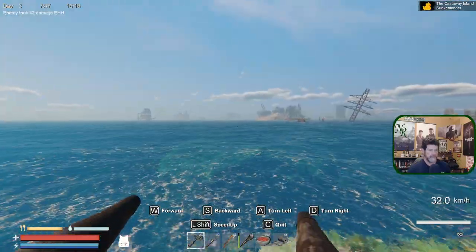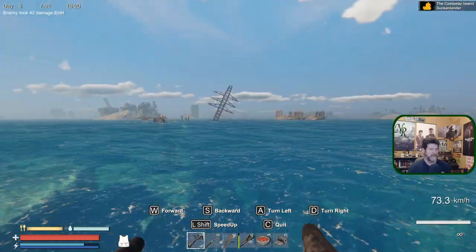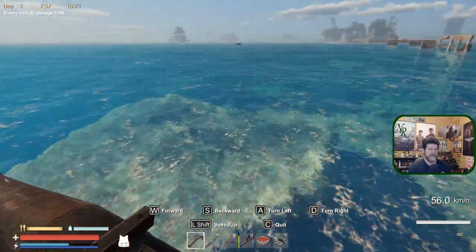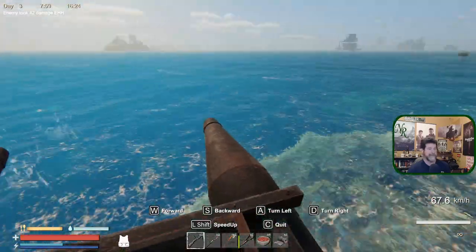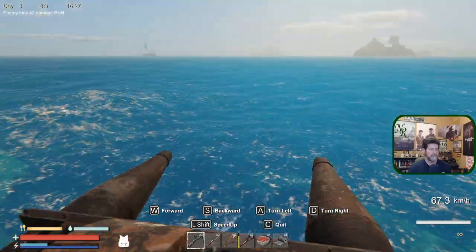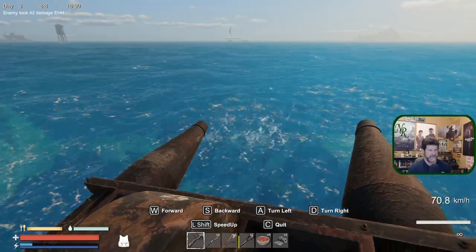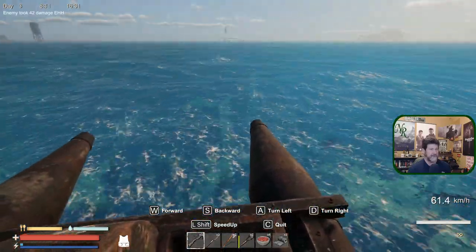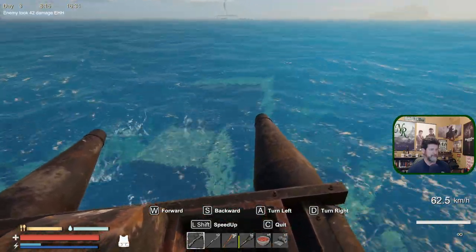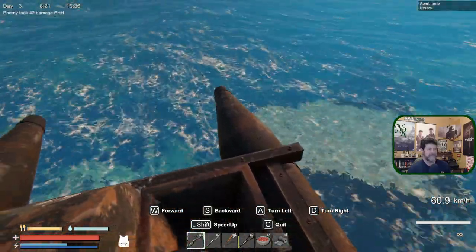We cleared most of that out and we've been to the trader. We know we can't go to the mansion unless we want to attack a shark, and we could do that - I've got a crossbow now and a slightly better spear, so both are possible. We're coming up on the apartment complexes - this is a good find right here, there's a lot to loot down here.